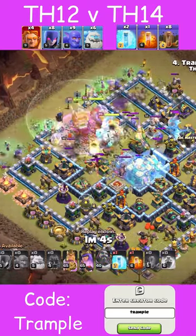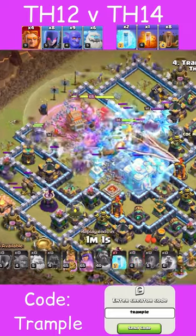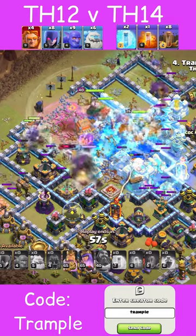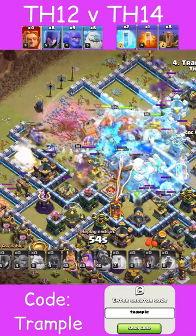I wind up using Ice Golems, Witches, and Bowlers spread out in a nice line, with the Log Launcher and Heroes clustered together tightly in the core, using a Rage Spell and the Warden's Eternal Tome directly on the way into the base.